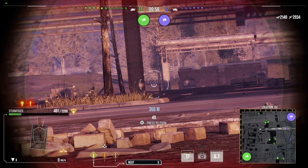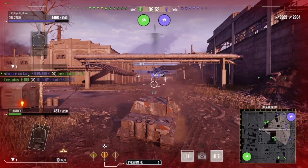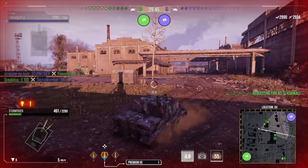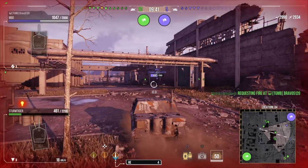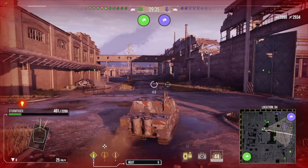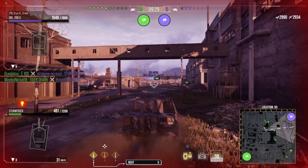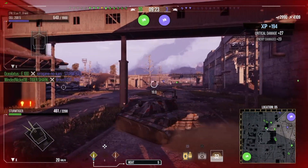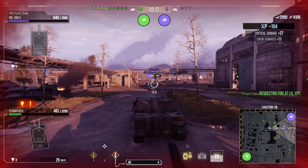Let's talk about the rate of fire. This tank gets 18 rounds total, fires 1.94 rounds per minute. Its standard heat rounds deal 1300 damage, giving a DPM of 2522. I just hit the Conway really hard with one of those rounds.